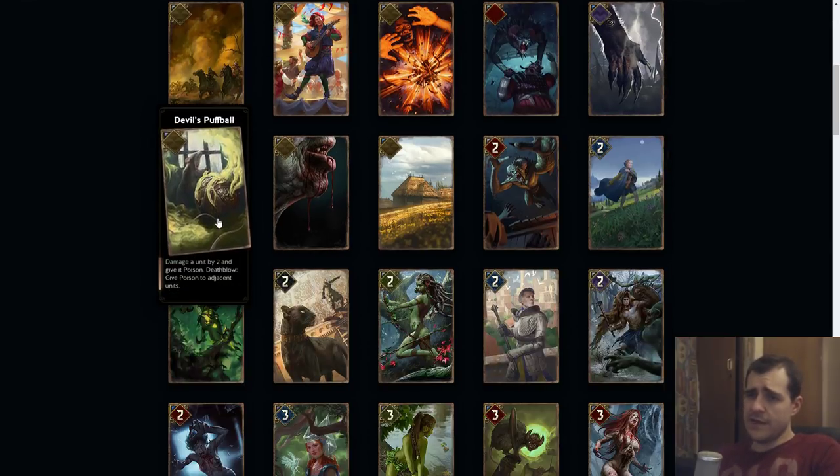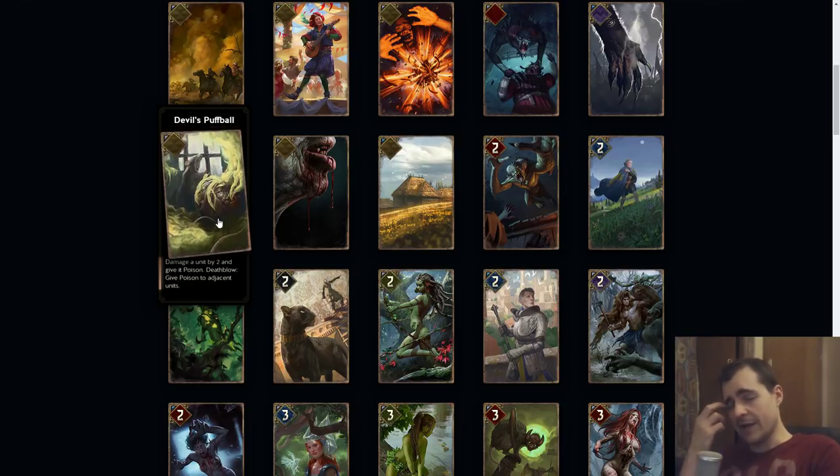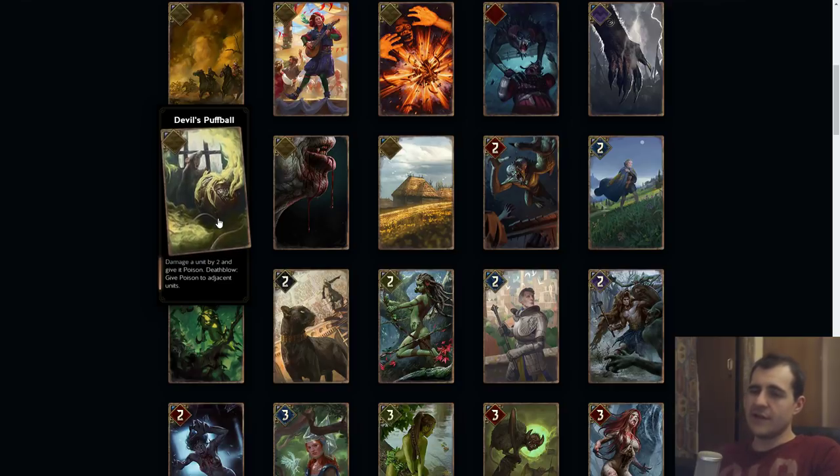Doubles Puffball: damage a unit by two and give it poison, then give poison to adjacent units. Poison means if a unit is poisoned twice it just dies, so it's kind of like a soft removal — you first deal damage and poison it, then you need to poison it again. It's kind of hard to put a value on this but it's kind of like a four. It obviously has synergy with the Dryad poisoners in Scoia'tael in general.